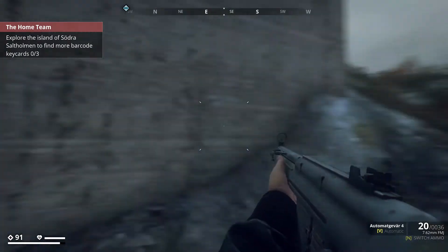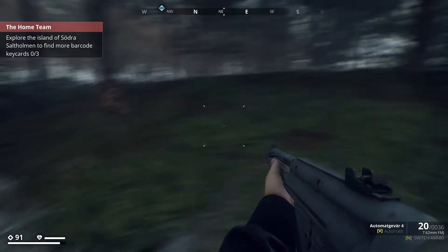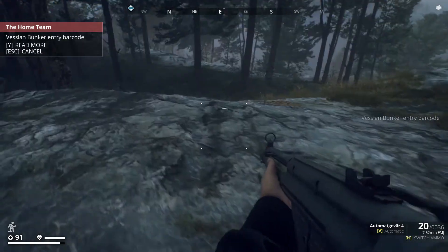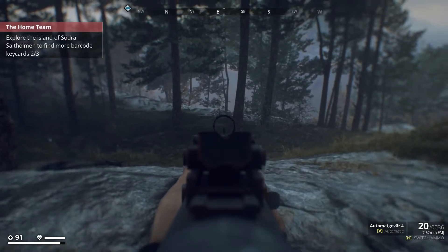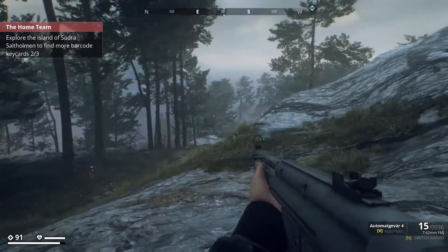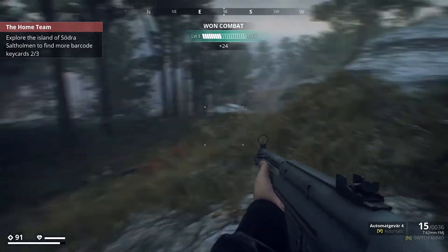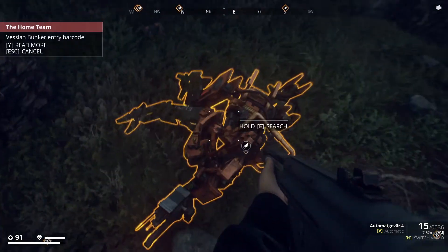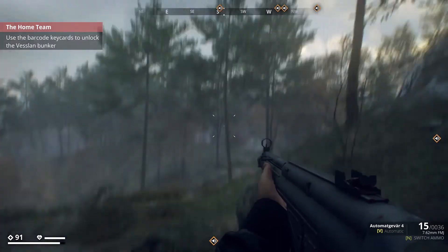Let's go have a look. There are three buildings up here. I can hear something moving. Yeah, there's one there — can't even see him, he's that well camouflaged. Another one coming in. In the bushes. It's a scanner — use the barcode keycards to unlock the bunker.